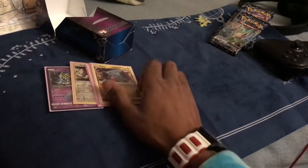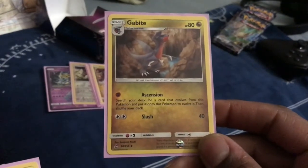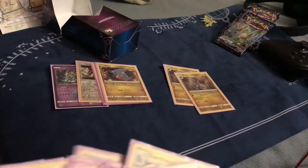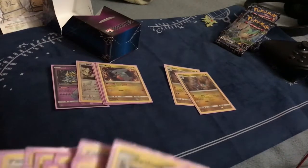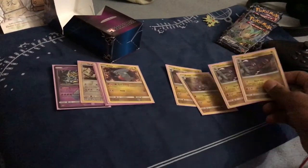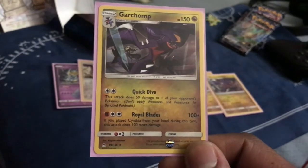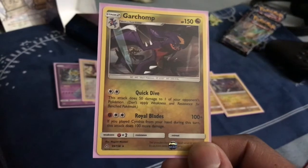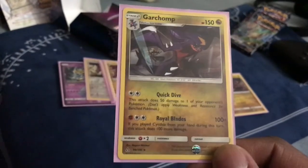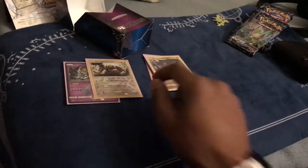With the Gibbles we played Gabite, again with Ascension to do the same thing and then Slash. We played two Gabites. Then we also played Garchomp — everybody knows this attack does 50 damage to one of your opponent's Pokemon, don't apply weaknesses or resistances, and if you played Cynthia from your hand during this turn this attack does 100 more damage — so you can do a nice 150 total. That was very much the overpowered part of this deck.